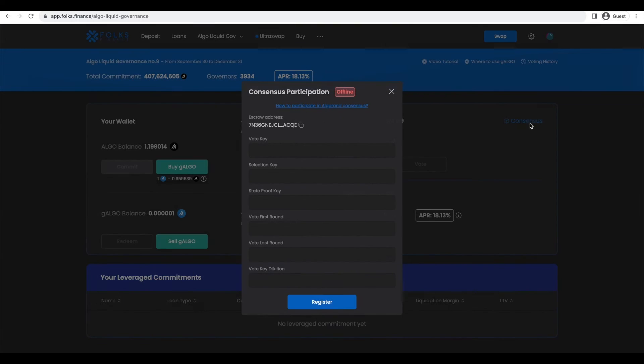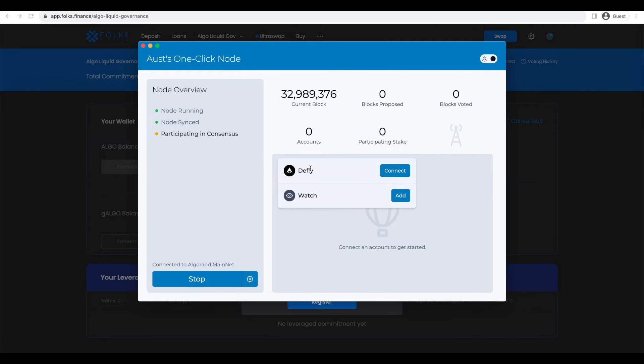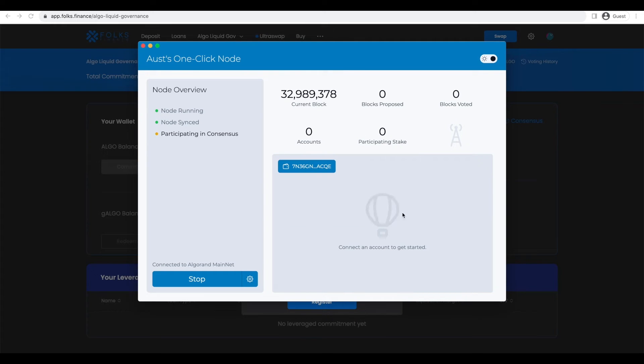Next, open the consensus modal on Folks Finance and copy the escrow address. Make sure the wallet you used to mint G-Algo is connected to the Folks app. Click the blue wallet button on Aust's one-click node. Click Add next to Watch. Paste the escrow wallet you copied from Folks Finance. Click Add again. Click Generate Keys and wait a few minutes for the generation to complete. It may take 5-10 minutes.